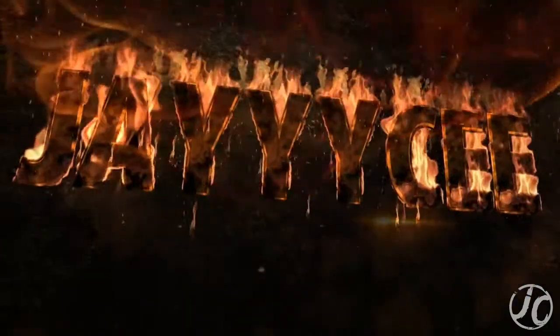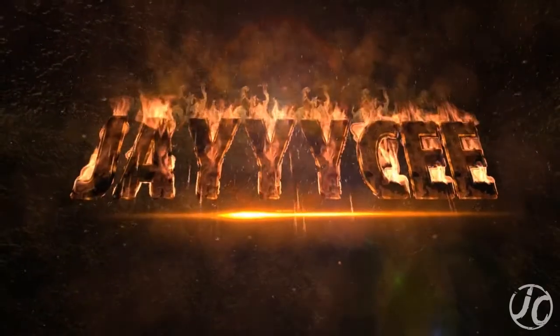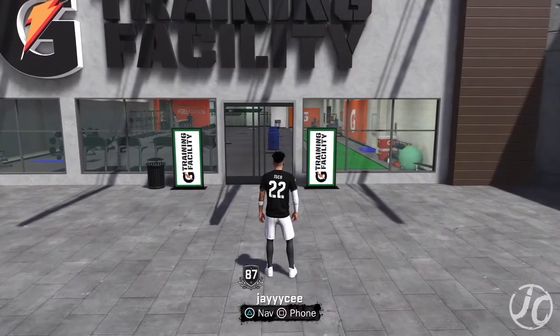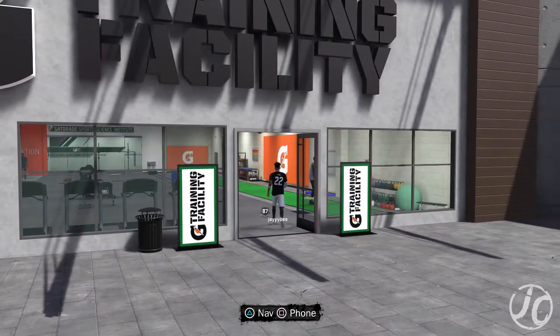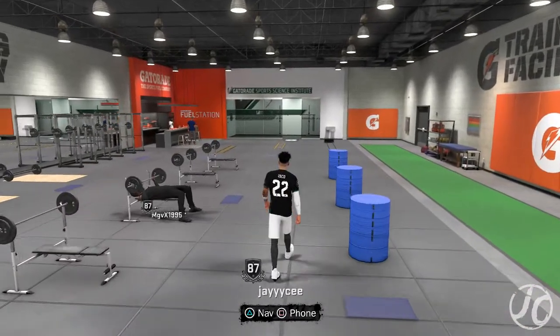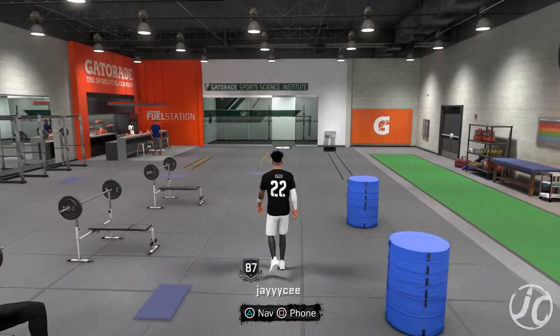Welcome to the NBA 2K18 Quick Reflexes badge tutorial. This is one of the easiest badges to get — you only have to play MyCareer. If you are trying to grind in MyCareer, all you have to do is intercept passes.